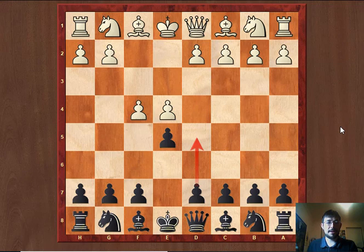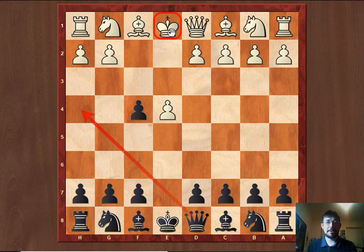I have suggested the move d5 to many students in the past, playing a counter gambit of sorts. But here my suggestion will be to play exf4, threatening Queen to h4 check, embarrassing the white King a little bit.